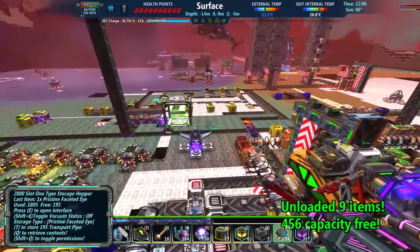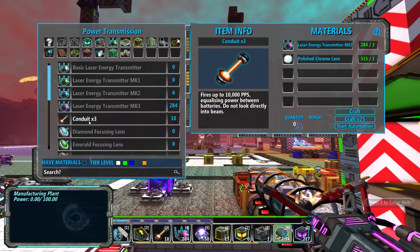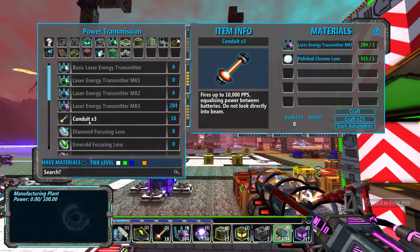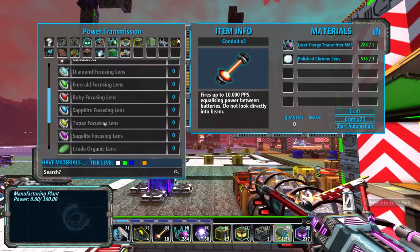I'm looking for — there it is. I don't know why I was looking that way for it. So yeah, this uses two lasers for every three crafts, so that's six lasers to craft one conduit. And you need two conduits to even be functional, so that's 12 lasers just right off the top to get a conduit set up running.